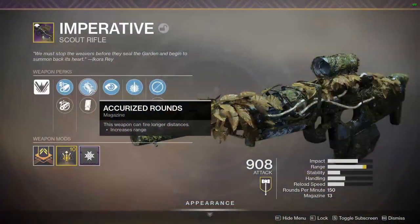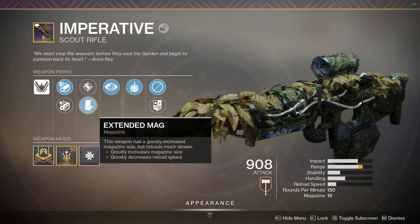This weapon also comes with Accurized Rounds for that bump in range. Underneath it, though, it also comes with Extended Mag — not necessarily the perk to go with in PvP, but not a bad one for PvE, as it throws that magazine size up from 13 to 16.